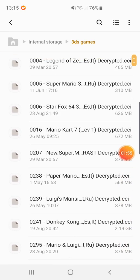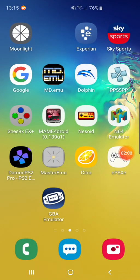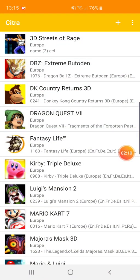If you're not a fan of this new MMJ emulator and want to use the custom build, don't worry — CCI also works on the custom build, so you don't need to change it back. Let's go into the Citra emulator. You need to refresh and all the games are in there now.